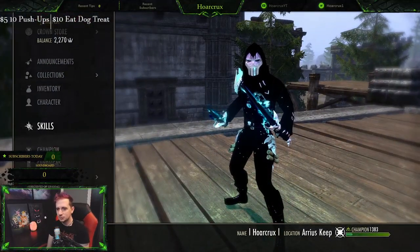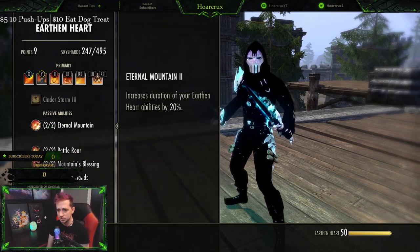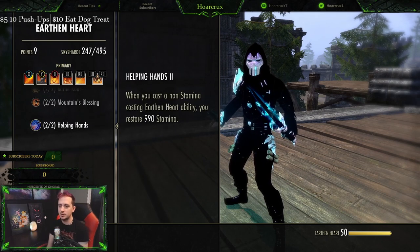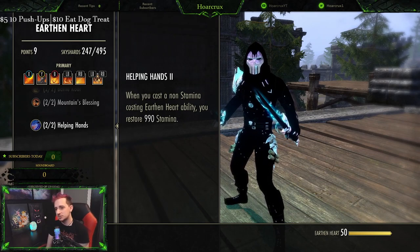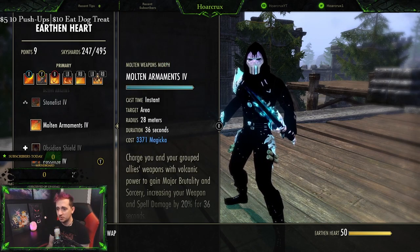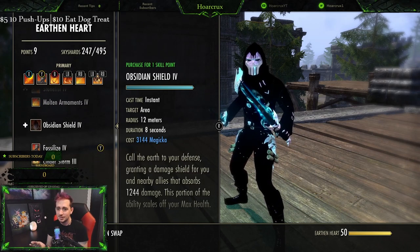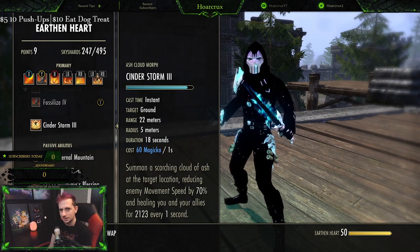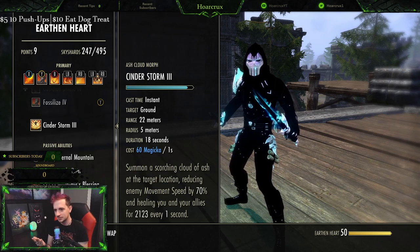So how is this free to cast? When we go into the Dragonknight passives, there's an ability called Helping Hands — when you cast a non-stamina-costing Earthen Heart ability, you restore essentially 1000 stamina. So if you are a stamina build, this would be pretty awesome to abuse, but sadly everything as magicka is really, really expensive — except Cinderstorm.